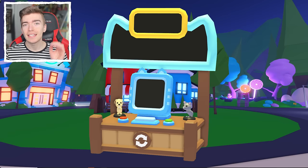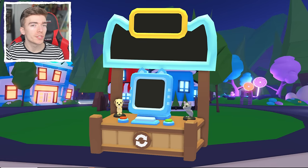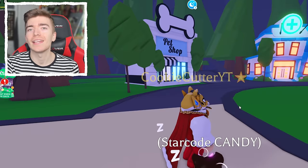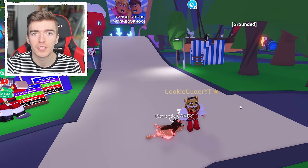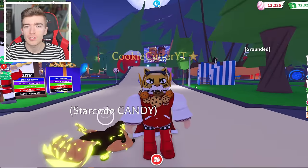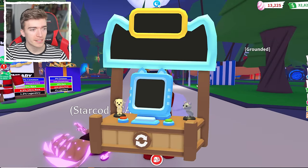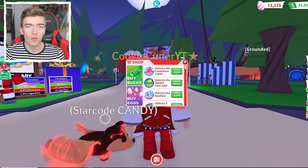This is the Classic Trading Stand, a brand new feature coming into Adopt Me that is going to change how trading works. The new item is called the Classic Trading Stand and it's going to be available in the shop for 99 Robux.